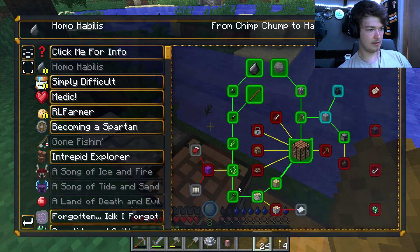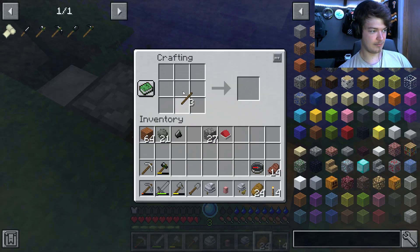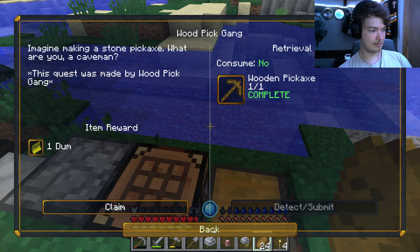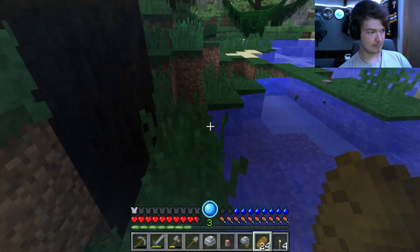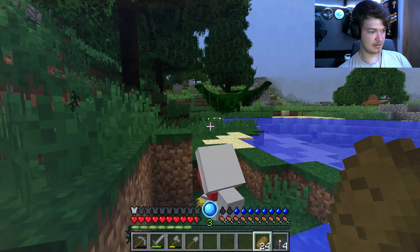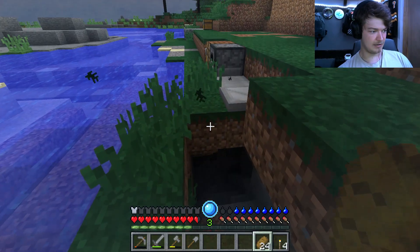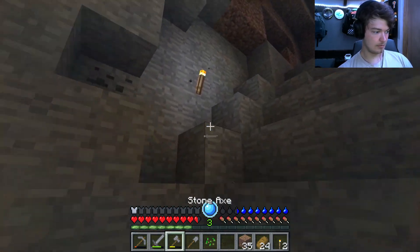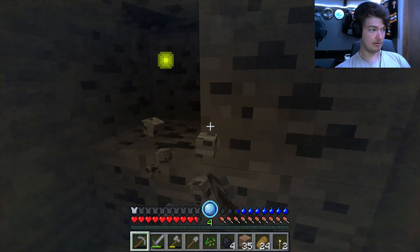Alright, got quite a bit done. I need a saw, cooking made easy. I haven't made a wood pick — I guess I did go right to stone. I can make charcoal. Let me go mining down here — it's looking a little scary. We got some coal right here. I will take coal — coal's pretty nice.